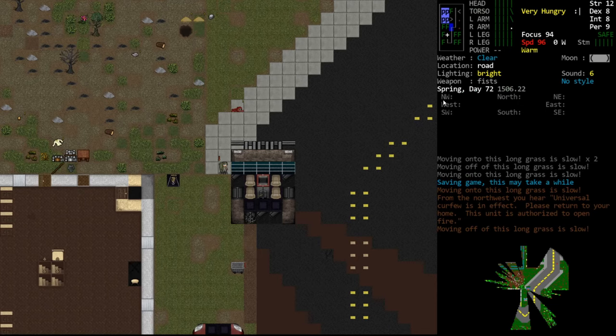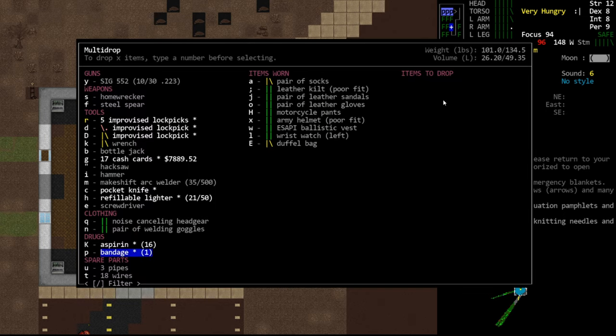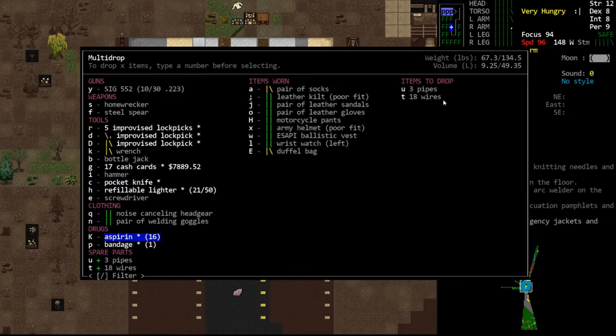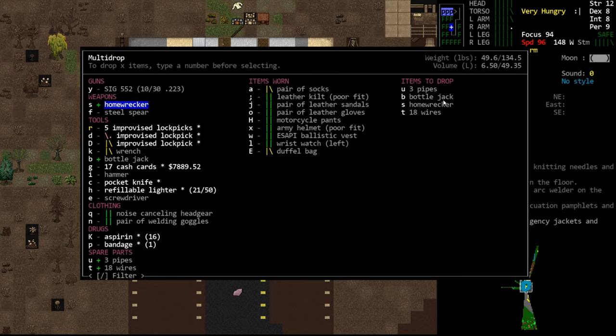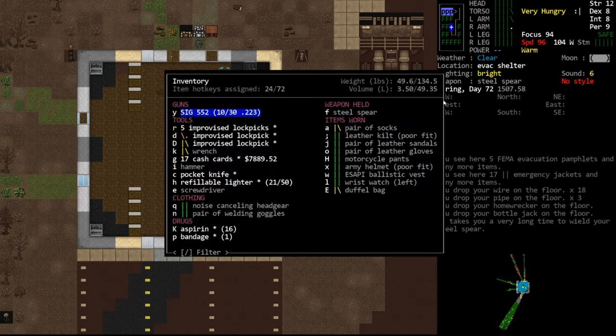So we're going to go out looking for a new engine. We're not going to need the welder, probably not the hacksaw; we'll keep the hammer and screwdriver. We damaged our wrench from smashing - never smash with your wrench. We don't need the homewrecker. We have the crane, and we'll probably need the wrench for removing the engine. What quality of bolt turning we need, I'm not sure.